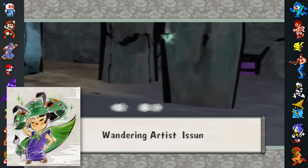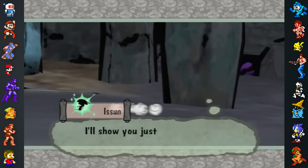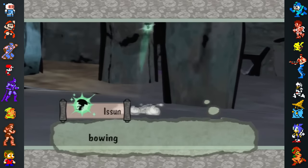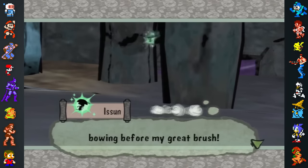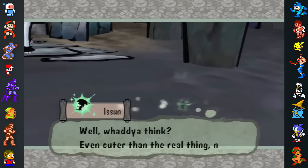The character Issun, meanwhile, wasn't even planned to be in the game. According to Kamiya, the team knew Amaterasu needed a guide to compensate for her lack of dialogue. They eventually settled on someone tiny, no bigger than a flea, foul-mouthed and lecherous, which became the basis for Issun.